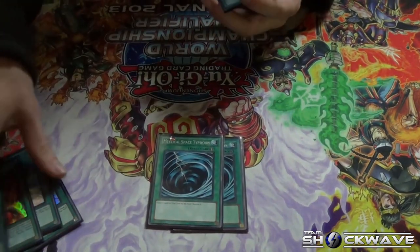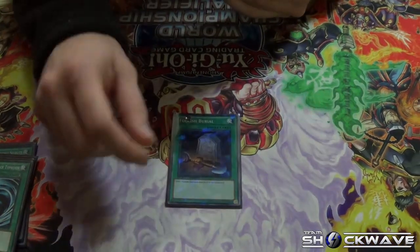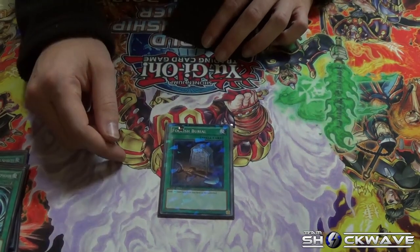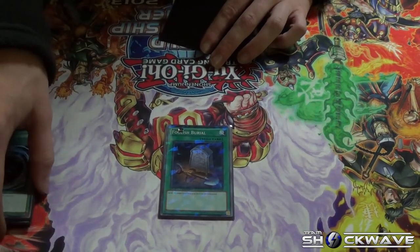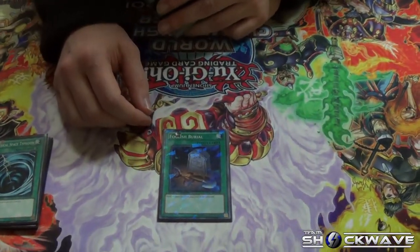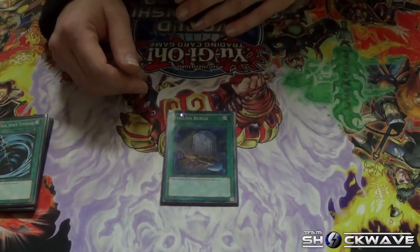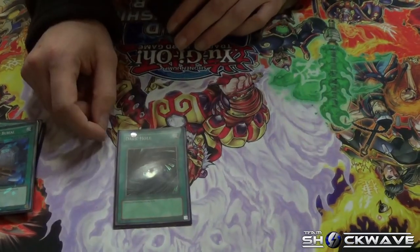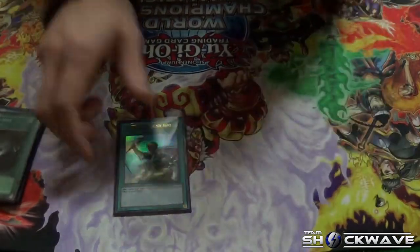Two MST — field spells are a thing and I don't want to lose to Dragon Ravine. One Foolish Burial because it triggers Glassjaw's effect and becomes essentially a Reinforcement of the Army for the graveyard, setting up your graveyard. You can also send Counterblow to the graveyard — since he activates from the graveyard by removing himself, you can swing over things for a quick rush. Dark Hole because it's that problem-solving card. And Reinforcement of the Army because my other Warrior target is banned.